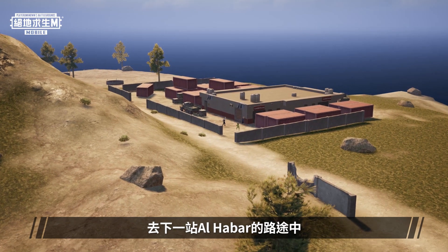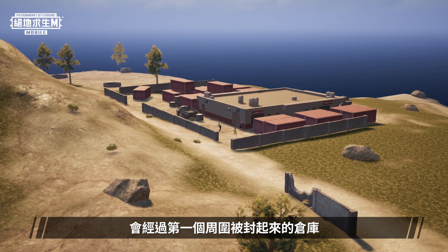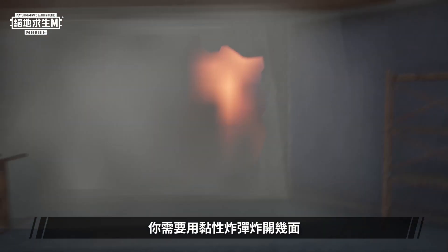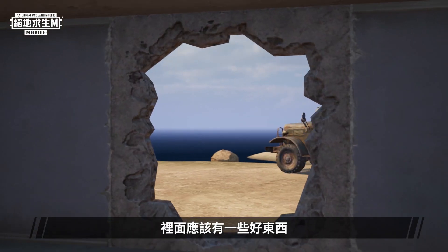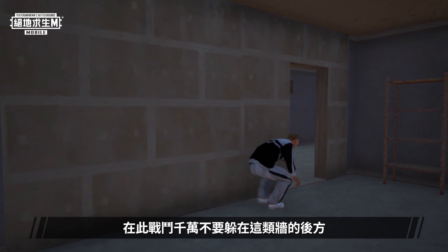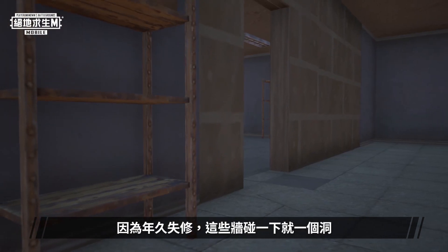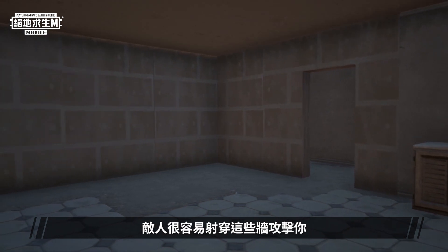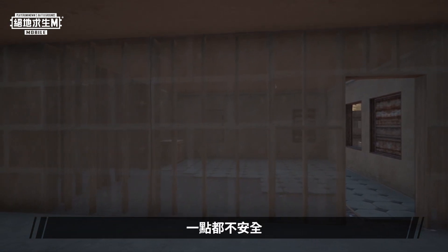In the middle of our journey to Al Haibar, we'll be passing by an enclosed warehouse. You will need to use a sticky bomb to blast the walls that look less solid to get in. There's always something nice in here, but be careful — one might not want to hide behind those walls during combat, because those unmaintained walls can be easily penetrated with just a touch, making you susceptible to attacks from enemies and exposing you to danger.